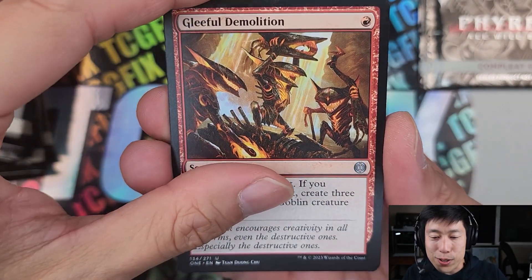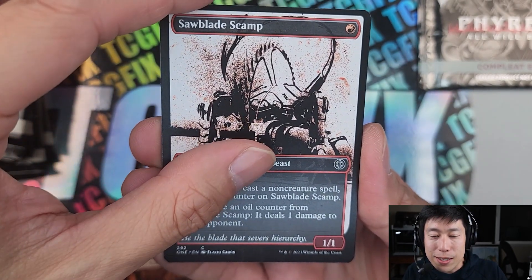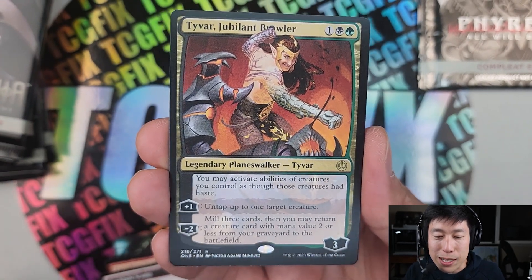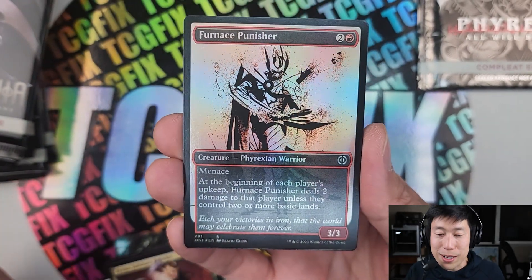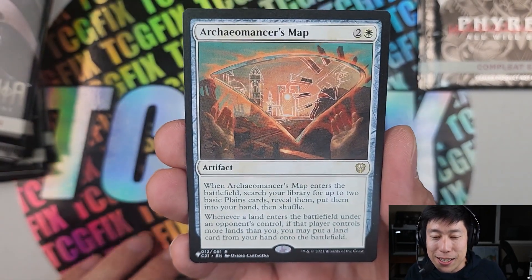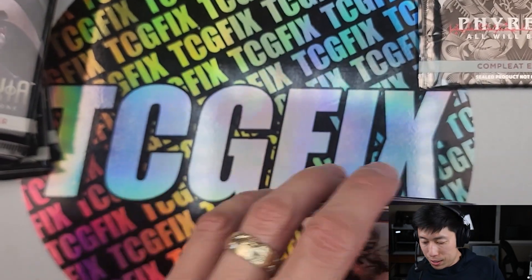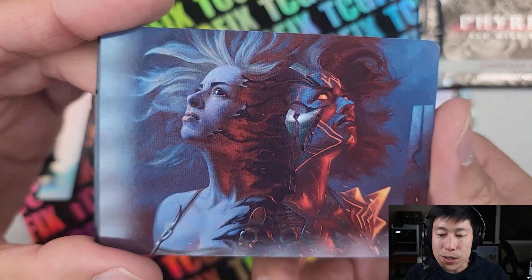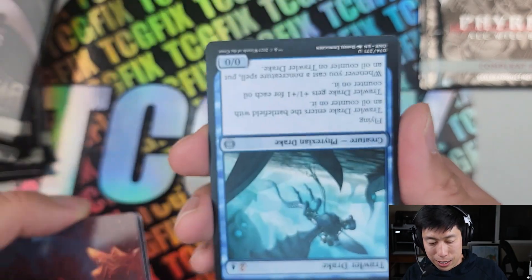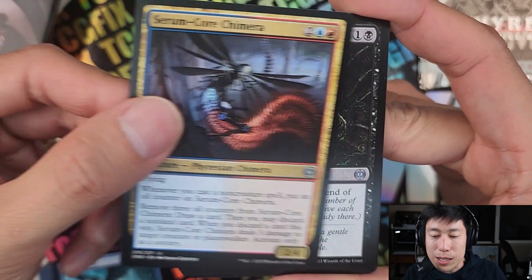Turn 40 and all-you-can-eat buffets kind of lose their luster. Lethal Demolition, Cacophony Scamp, Sawblade Scamp — ooh, planeswalker Tyvar! This reminds me of War of the Spark. And Archaomancer's Map — very nice. Next set pack. These set packs feel thicker than I remember. I feel like set packs should be thinner, but these are pretty thick compared to the Collector Boosters from Aftermath.